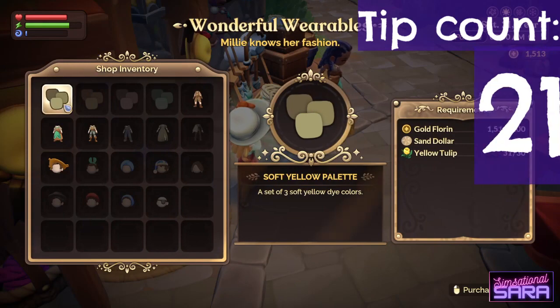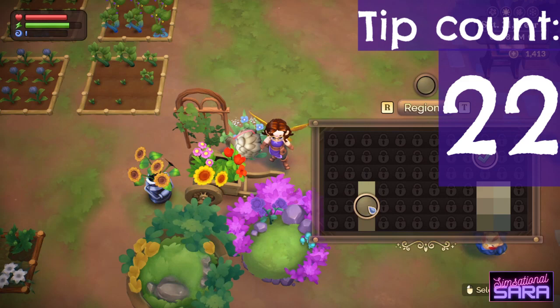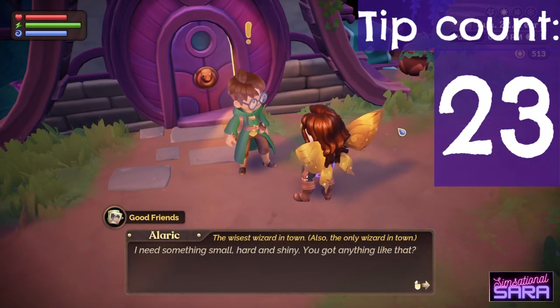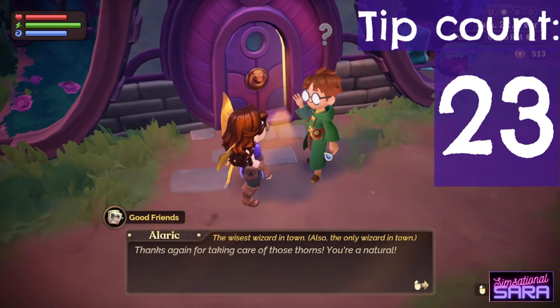Some vendors sell colour palettes, which you can use to customise furniture items. Friend quests reset each day, so if you don't finish a quest, it will be gone the next day. But don't worry — there are no repercussions if you fail to complete one.